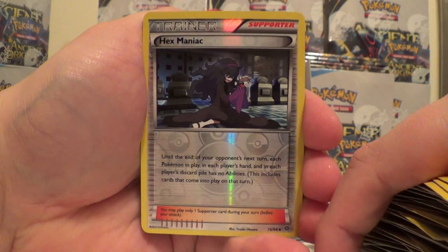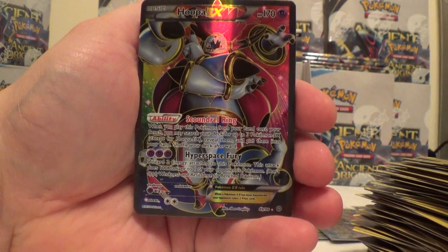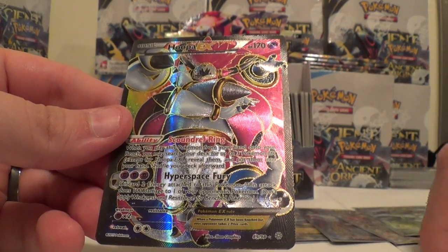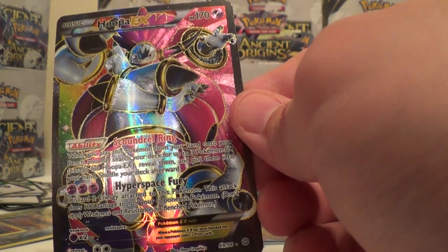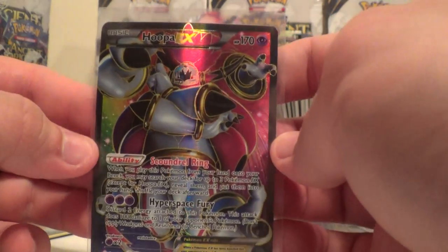And the last card for box number three is... Oh! Whoa! There was some last pack magic. Holy crap - Hoopa EX Full Art! That is what I'm talking about. I will take the one less to get the Hoopa Full Art, along with the Trainer's Mail. Very nice.